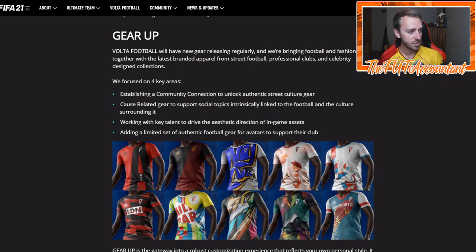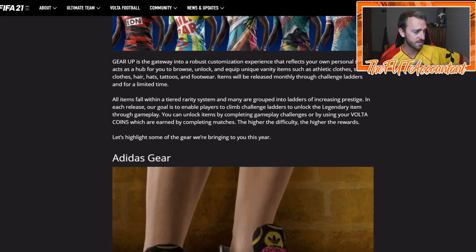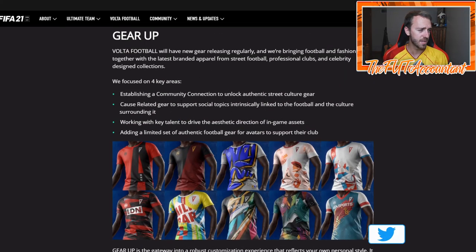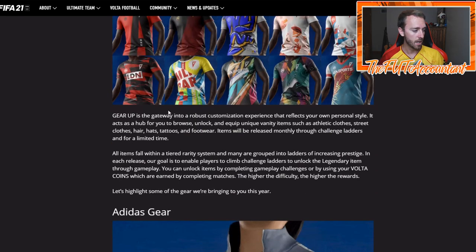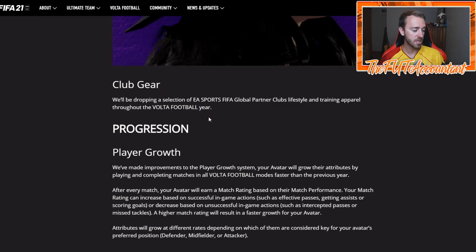Gear Up — this is the pay-to-skin aspect. New gear is releasing regularly, bringing football fashion together and focusing on four key areas: community connection to unlock authentic street culture gear, cause-related gear to support social topics linked to football, working with key talent to drive aesthetic direction of in-game assets, and adding a limited set of authentic gear for avatars. So there's tattoos, footwear, hair, and clothes — that's pretty dope. There's also an Adidas partnership with community gear and club gear. As of right now, face scanning like in NBA 2K is not something they're doing with Volta.